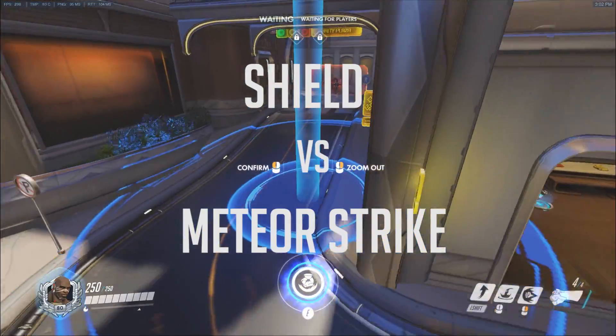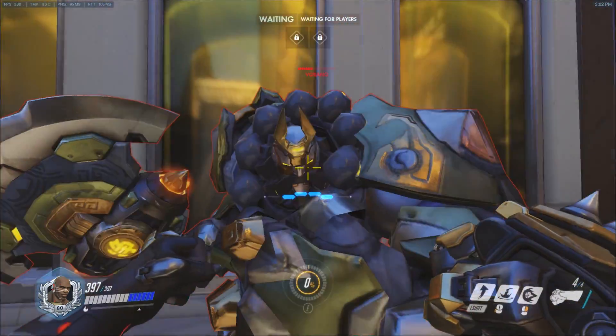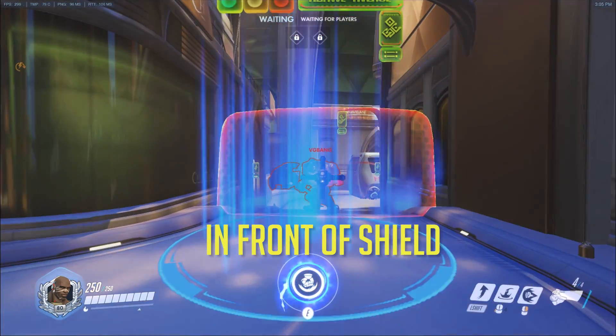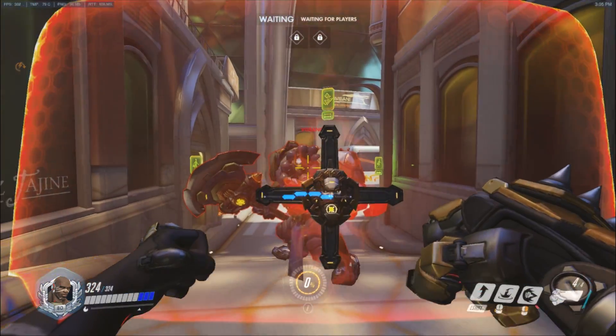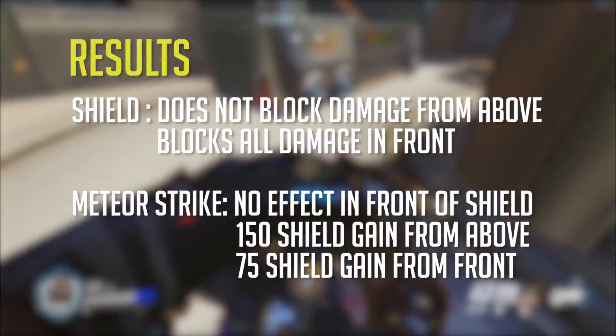Beyond Rocket Punch, Doomfist has an incredible ultimate ability called the Meteor Strike. We wanted to see exactly how that move interacts with Reinhardt. To get the full effect of Doomfist's ultimate, the Meteor Strike, you need to land right on top of Reinhardt and not in front of him. If you land in front, the shield will block all of the damage.